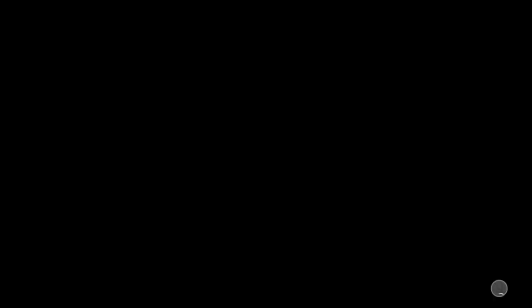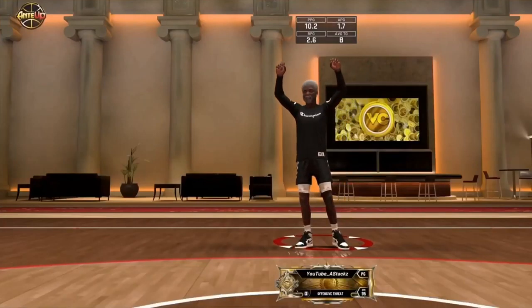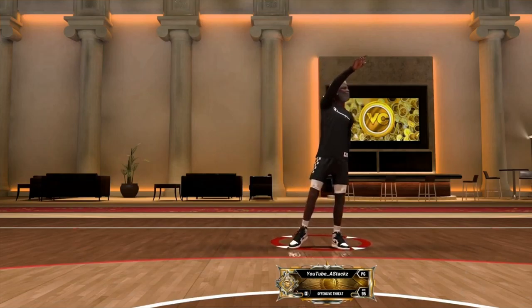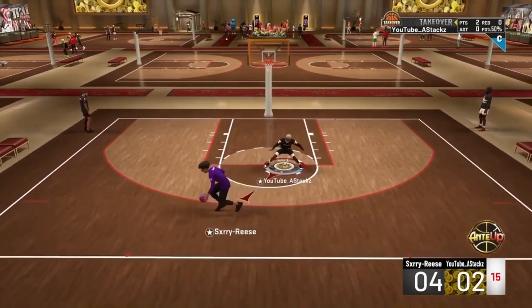My badge lineup: gold quick draw, everything hall of fame besides quick draw, steady shooter, and hot start. Right here is Jump Shot 98. Some people say 98 is patched — to me, 98 is not patched. If you're not feeling 98, try to make the best custom jump shot.